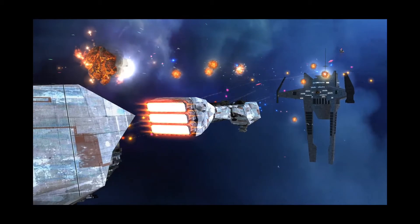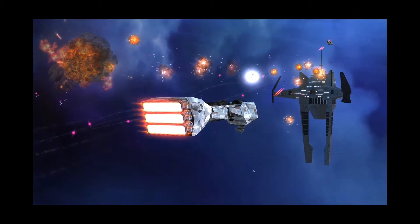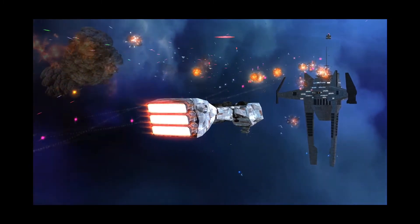Their hull strength is 5,000 with medium armor. Medium armor protects ships better against light weapons as well as light turbolasers, but takes additional damage from anti-armor weapons.